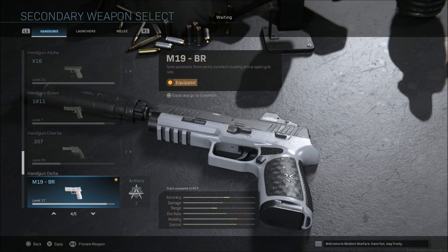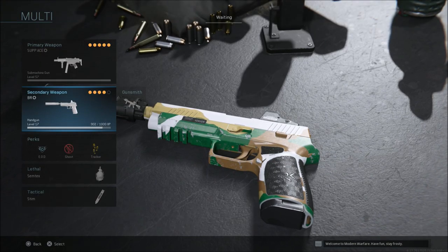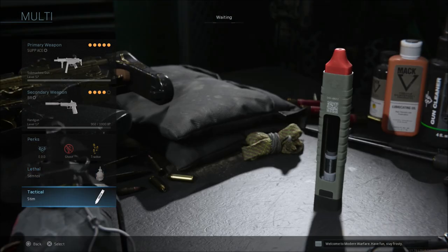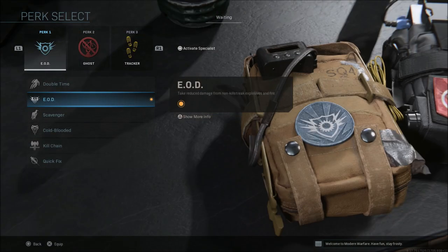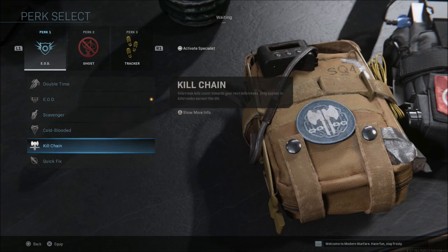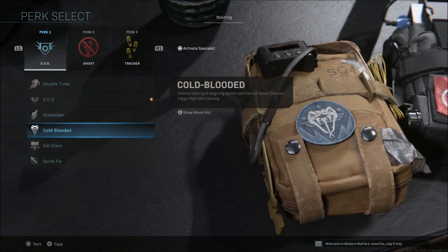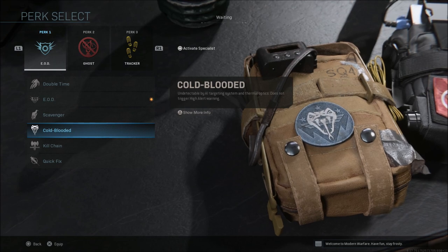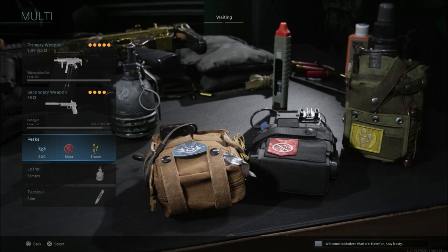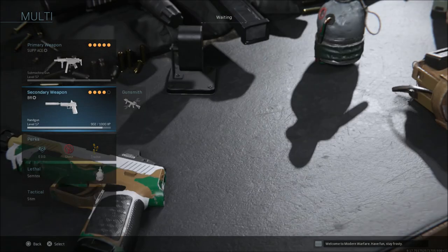The M19 pistol is my backup secondary weapon. Perks: EOD, Ghost, and Tracker. Lethal is a Semtex, tactical is a Stim. The only thing I change in perks is if I am playing Ground War — sometimes I'll run Kill Chain or Cold-Blooded. If there are lots of VTOLs out, I would recommend changing to Cold-Blooded. You can do these on the fly in game. But EOD, Ghost, and Tracker are really good perks for every multiplayer mode.